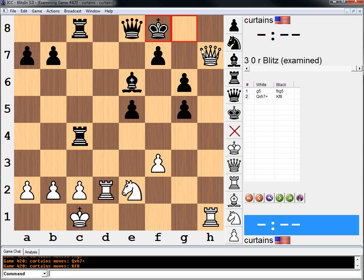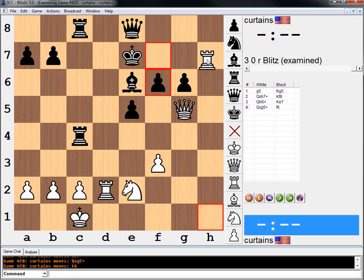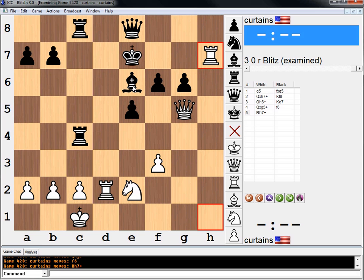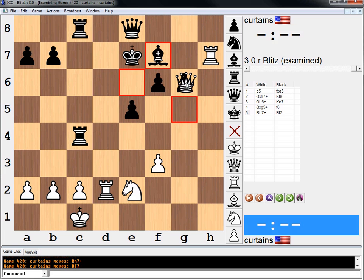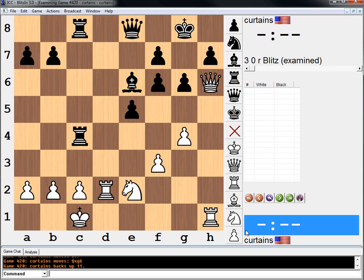And then my idea is — at the worst case, maybe there's something even better — we could do this and takes. Yeah, this is probably the answer. Qf8 runs to Rh8, and after this we have rook to h7. This attack is pretty, pretty strong. So I think the move is just g5.